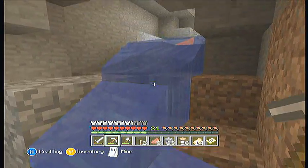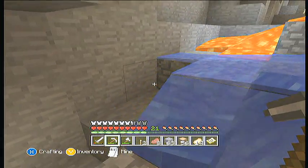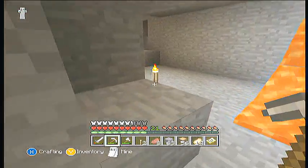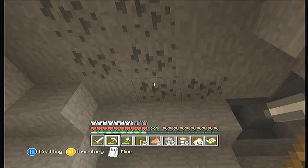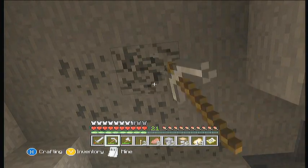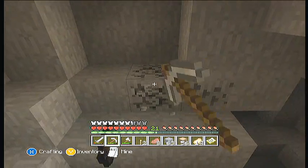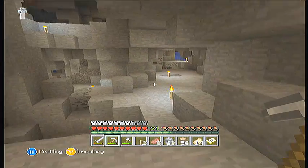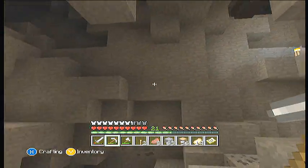I've also got 56 oak wood logs, in case we want to build with oak wood. I might also smelt up cobblestone to make stone bricks, I'm not really sure yet. I want to use our coal efficiently until we can get a good supply of it — whether that's through a fortune pick or just me going off camera — because I didn't do as much material gathering as I'd like.